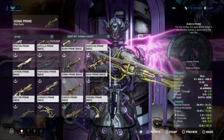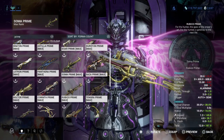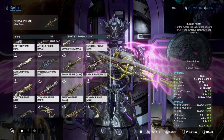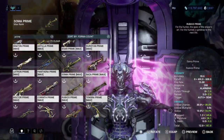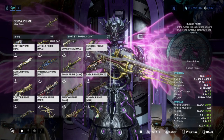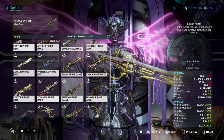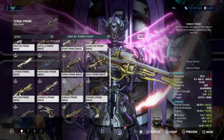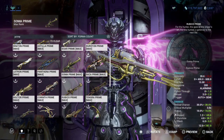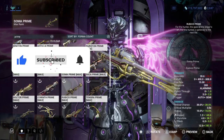Rubico Prime is a really great sniper weapon. Sniper rifles are actually really great in this game, and Rubico Prime is one of the best — a fire-and-forget amazing sniper rifle with a high critical chance of 38%, a 3x crit multiplier, and 16% status. These stats are not bad at all. I recommend Rubico Prime especially because of Eidolon hunts — when you start Eidolon hunting, Rubico Prime is the go-to weapon to take down those Teralysts.